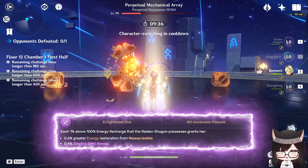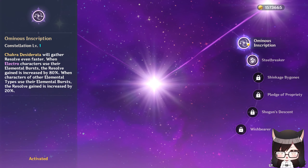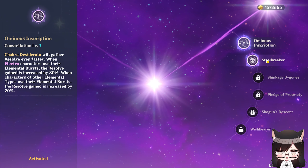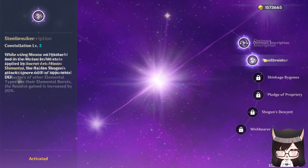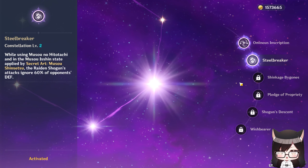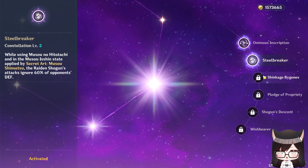For her constellations, C1 is a nice quality of life that helps her max out chakra stacks more easily, and at the best case scenario, this could be a 10% damage increase. C2 is her bread and butter constellation where her burst will literally ignore a portion of the enemy's defense, leading to a massive damage increase for her elemental burst.